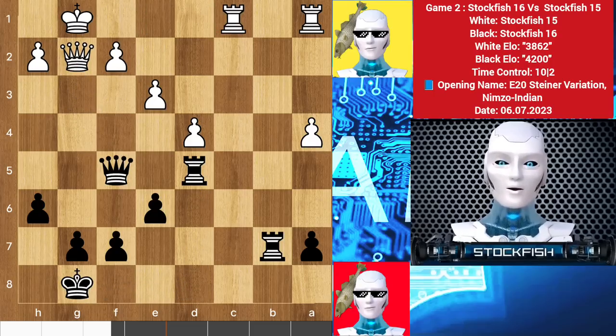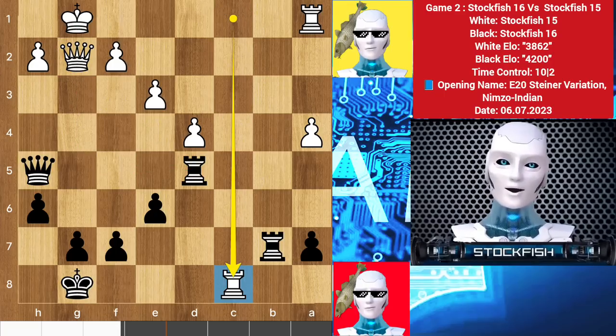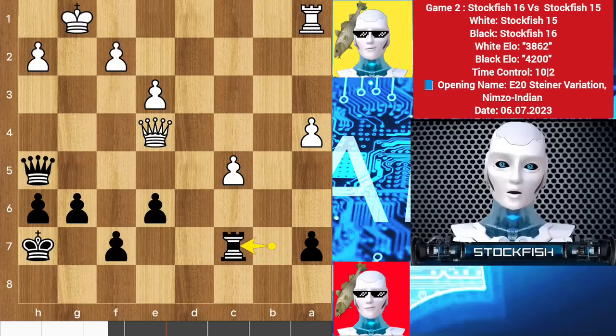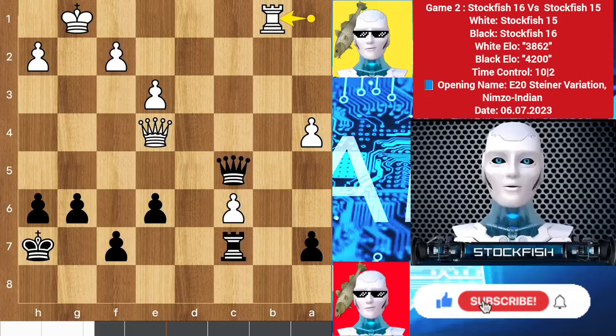Queen g2 and we have queen h5, threatening to play rook g5 to pin the queen to the king. So we have rook c8 check, king e7, queen to e4 check, g6, rook to g5 to stop any black rook movement. After doing rook exchanges on c5, he is targeting my rook. So after 2 moves later, I am targeting the c pawn — rook c1. Stockfish 15 is playing well.